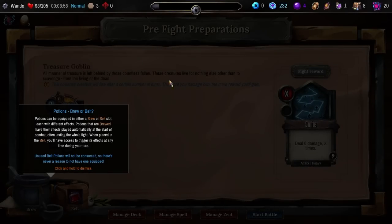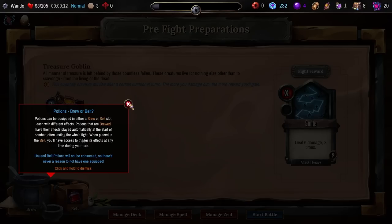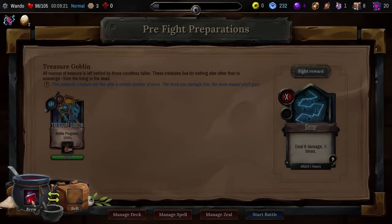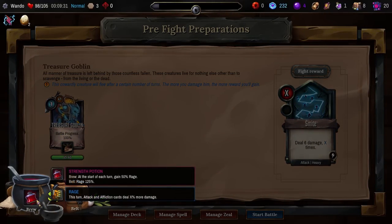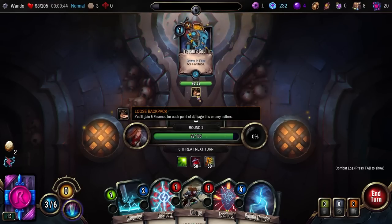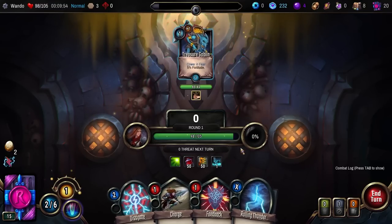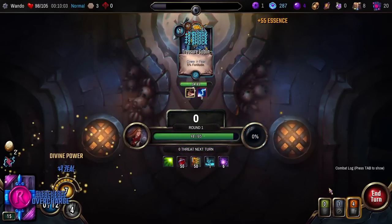Potions — can be equipped to either a brew or belt slot, each with different effects. Potions that are brewed have their effects played automatically at the start of combat, often lasting the whole fight. Well placed in the belt, you have access to trigger its effects at any time. We have this potion — brew at the start of each turn gives 50% rage. I like the idea of brew, so we're going to brew. 5 essence for each point of damage this enemy suffers. Cower in Fear gives 5% fortitude, which reduces their damage. Let's burn these and hit him with a Charge, then Rolling Thunder to give him a bunch of shock.